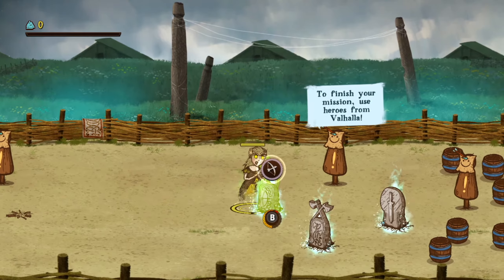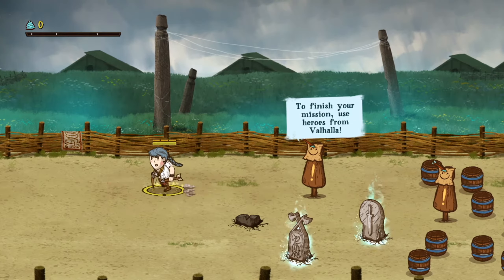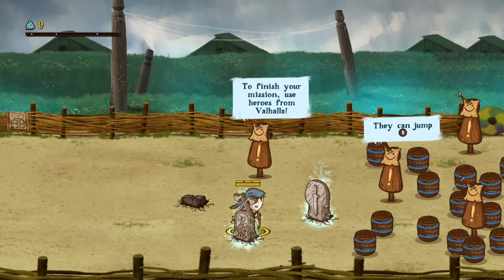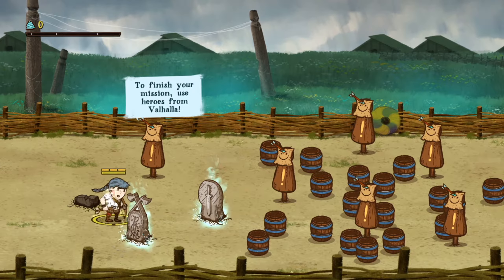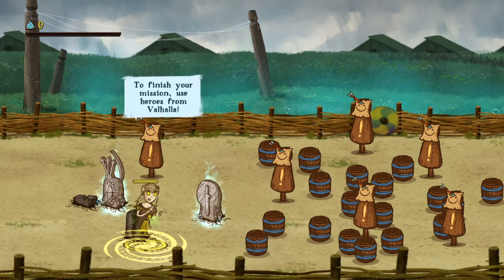Let's go ahead and possess this. I just became this guy — that's cool! To finish your mission, use heroes from Valhalla. I'm going to be the guy with the sword. I guess I'm this guy now. So you press the right stick to get out of there. You actually possess these characters.